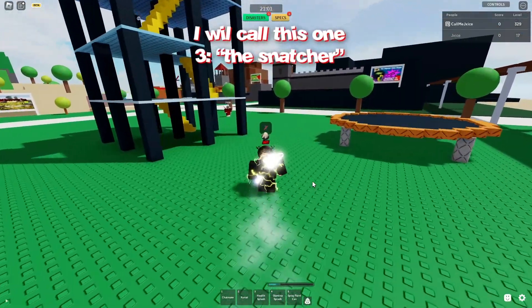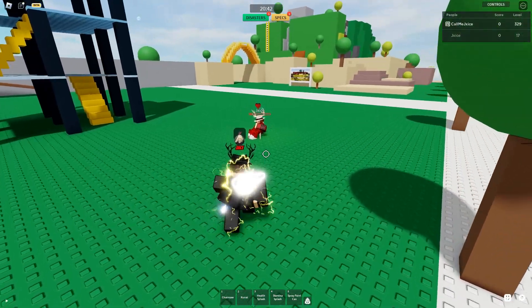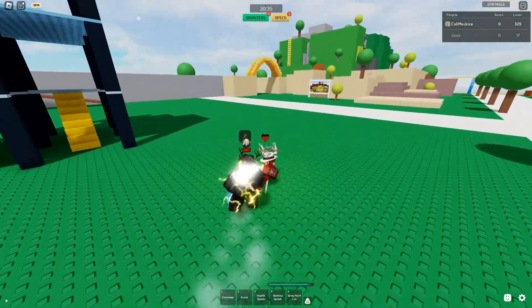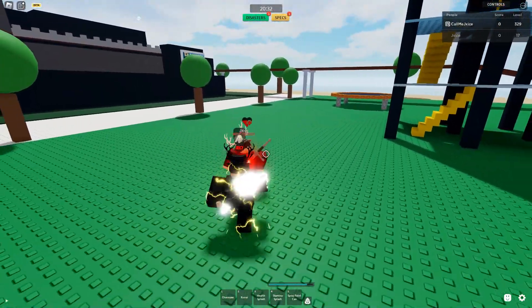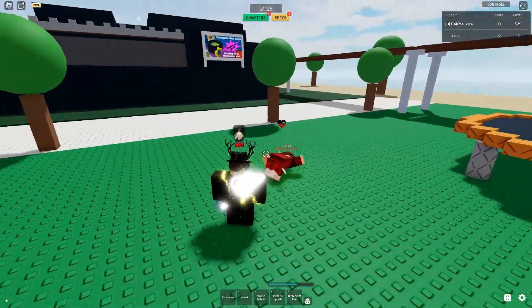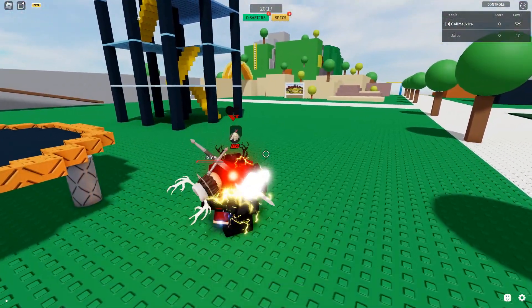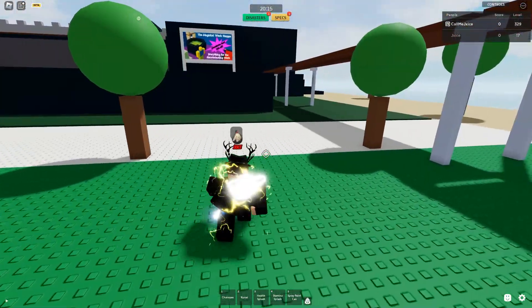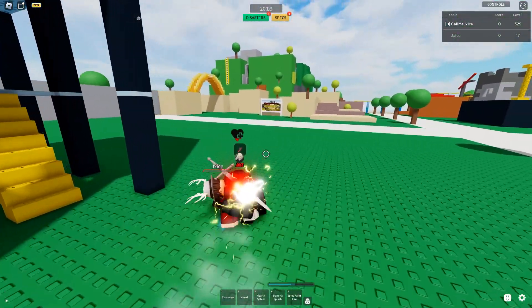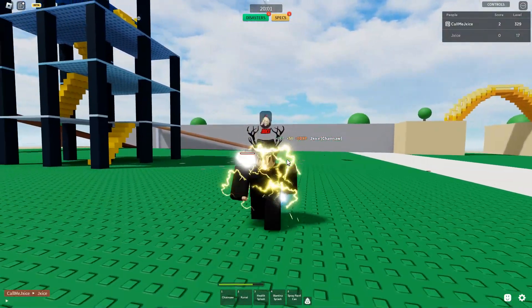This next one will require you to have another player. The way you do it is by simply sliding and clicking X at the same time, but you have to slide first — so it's C then X, as in CX. You can keep holding C to keep going because you can grab them like this, but then you can stop instantly. Sometimes it doesn't work, but clicking X then C doesn't work — you have to do CX.